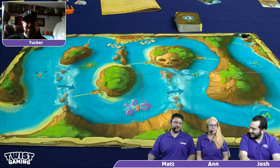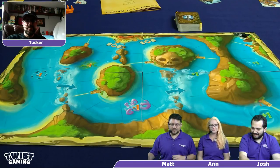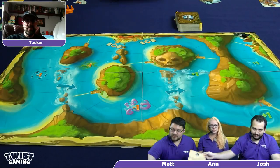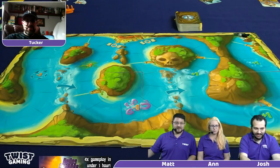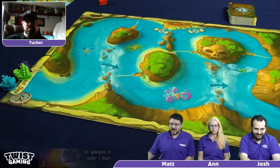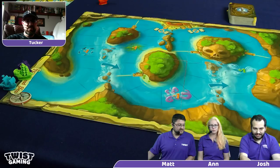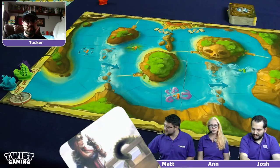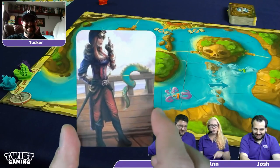This is the board for the Pirate's Flag — we are in the Dread Sea. We have all of our ships. I'm going to be playing as the purple ship, Anne is playing as the blue ship, and Josh you're playing as the green ship. I'm playing as Captain Morgana — that is a green tentacle, by the way, not a see-through tentacle if you put it over the land.